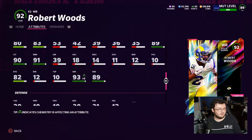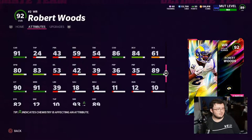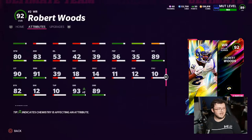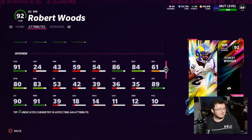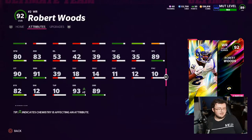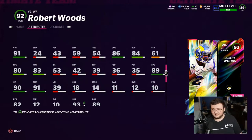Usually these cards have one key stat that's really cool about them, but this card doesn't actually. He has 59 run block, which is pretty good for wide receivers. There's no crazy irrelevant stat like really good throw power or throw accuracy. He does have 82 break tackle, which I guess could be his cool stat of the day.